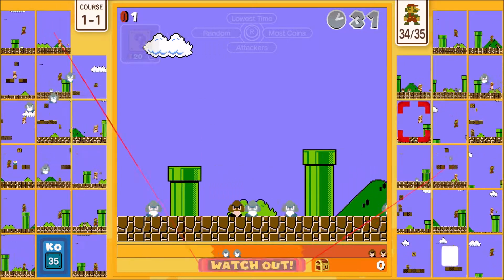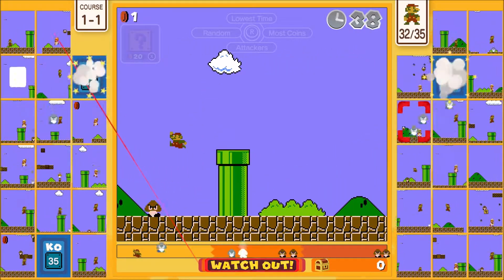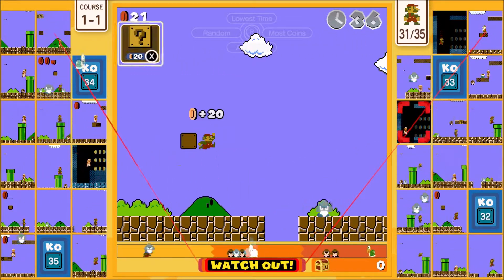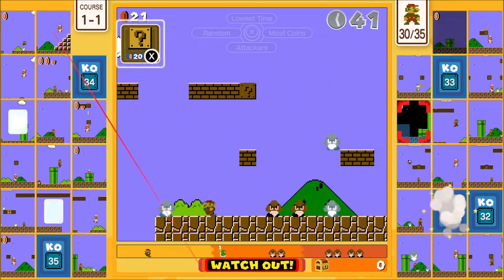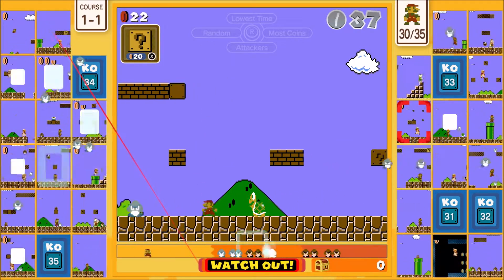The grayed out enemies are enemies sent to you — you want to be killing enemies. Don't ignore the enemies, both so that you can send enemies to other people, and also so that you can stay alive. You're going to want to get the star, because the star in this level is so useful. You can really build up time and mess other people over.